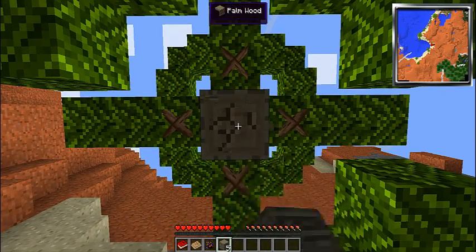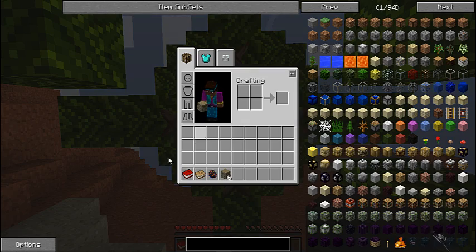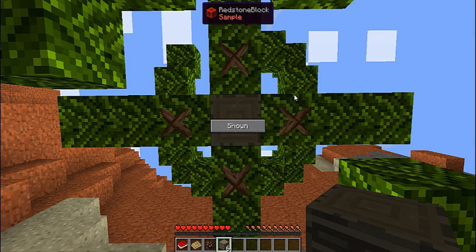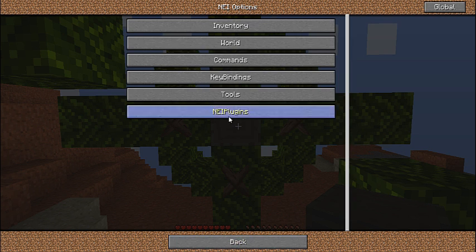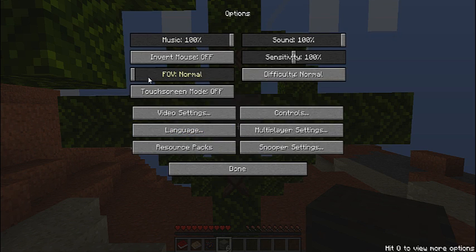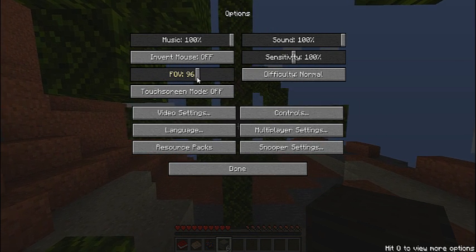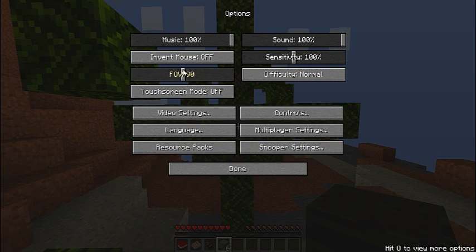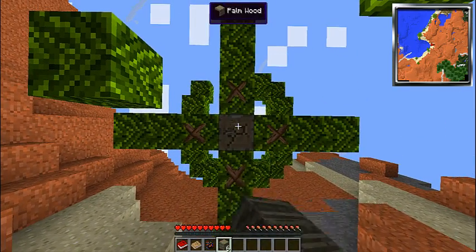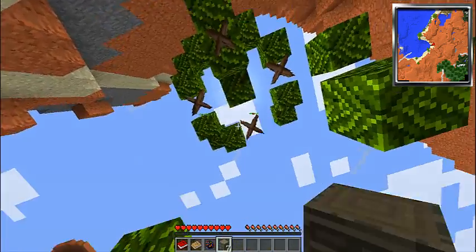I'm gonna turn down the music if I know how. How do I turn the music off? Hit escape, then options, mute music. Oh my gosh, now we're back to normal field of view. I was clicking inventory options — that's for the too many items mod. Okay, now we're back to how I like it.